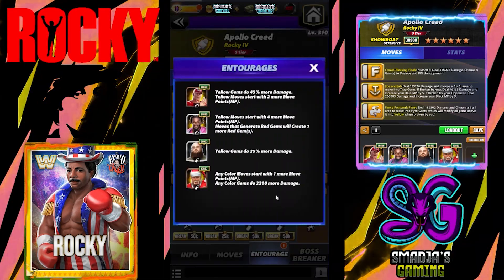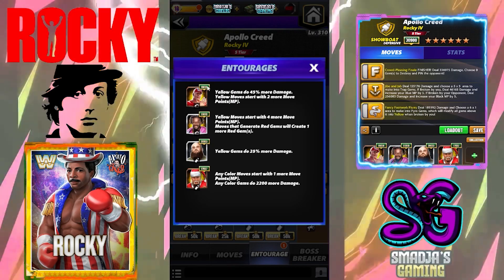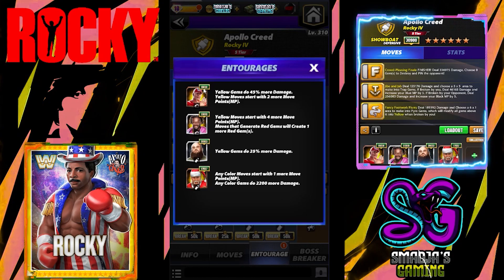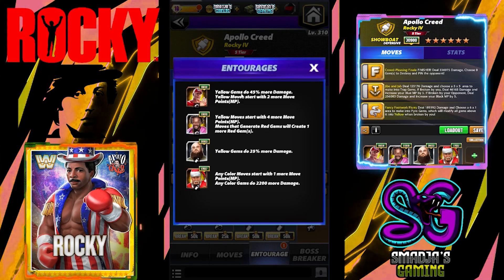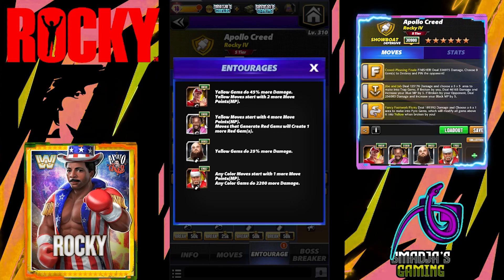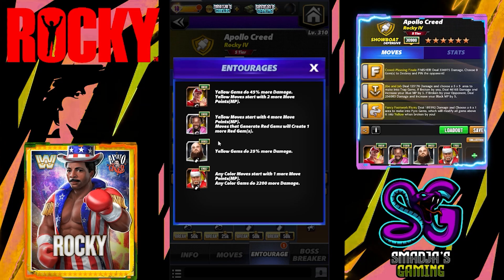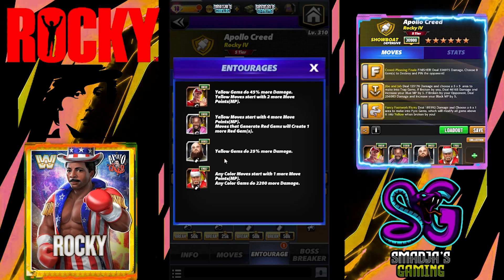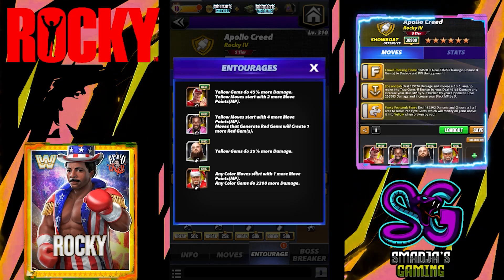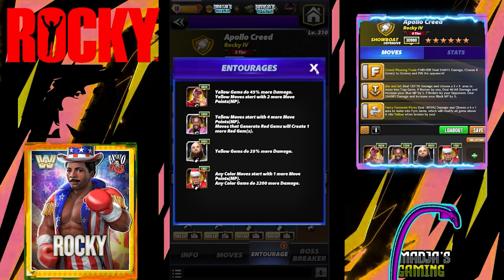Trainers: John Cena Showboat — yellow gems do 45% more damage. Showboat Cena over 16k, so yellow gems do 45% more damage and yellow move starts with 2 more MPs. And Kofi Kingston — yellow move starts with 4 more MPs. Coaches: Ron Strowman — yellow gems do 25% more damage. And Santa Hogan over 17k.